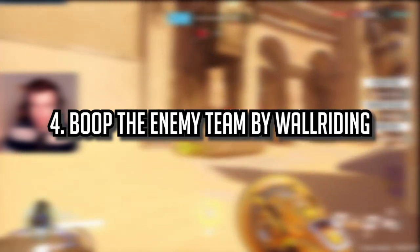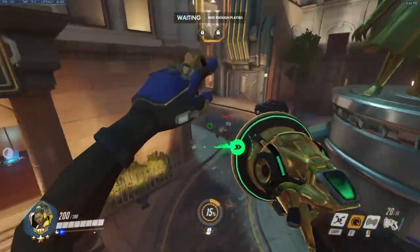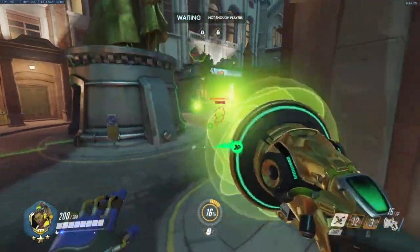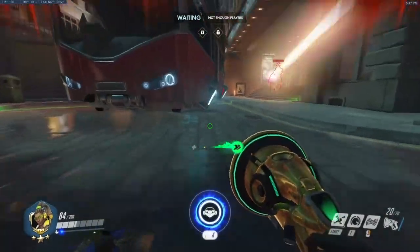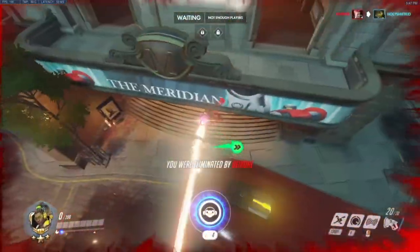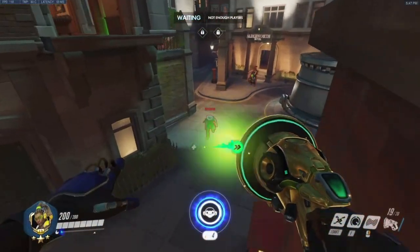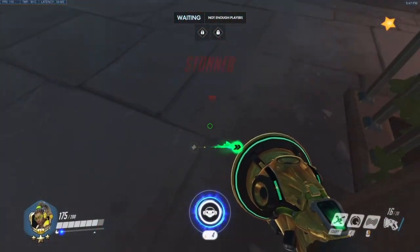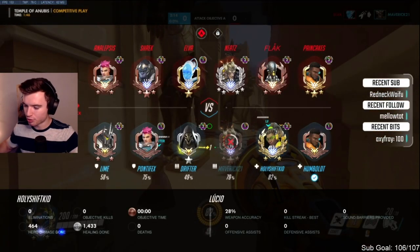Boop enemies in by wall riding above them and booping them forward into your team while they're caught out of position. But be careful — if you go too deep and focus only on trying to move them forward, it's very easy to get caught out of position and for Ashe to beam you down, a Hanzo to headshot you, or a McCree to flash you. Have balance with this and make sure your team is close enough.